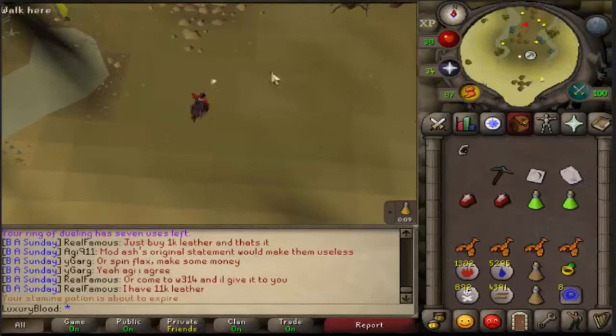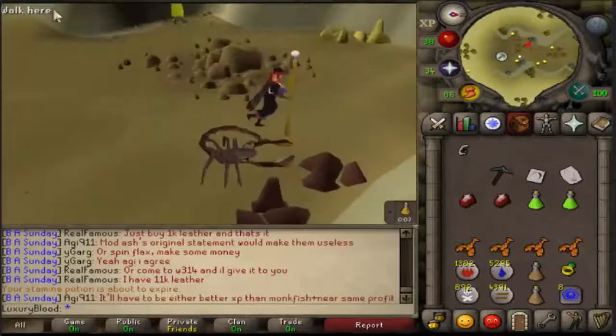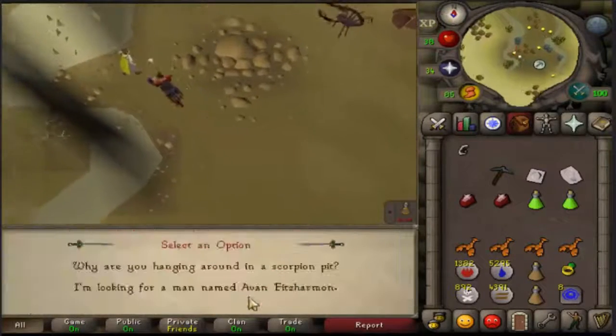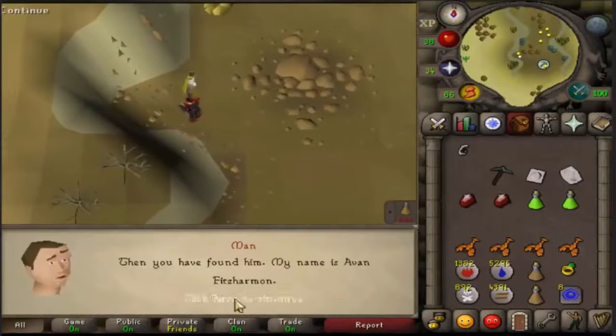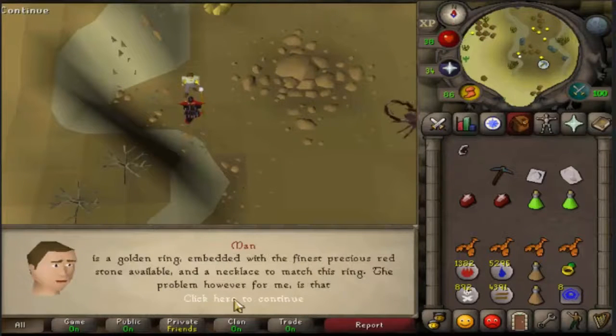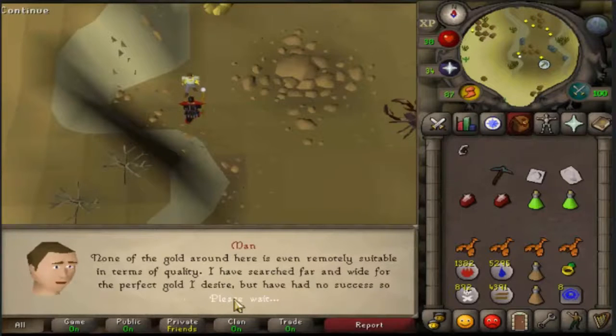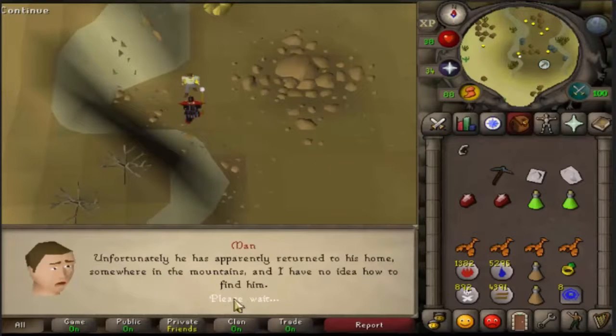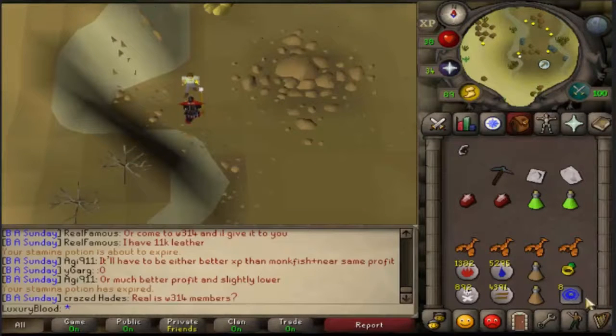Look around for him in the mine. Go ahead and talk to him — you're looking for a man named Avan. He wants some of the finest gold, and he'll tell you to talk to Boot who's in the Dwarven Mines. From here, make your way to Falador.